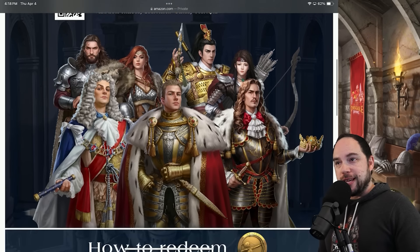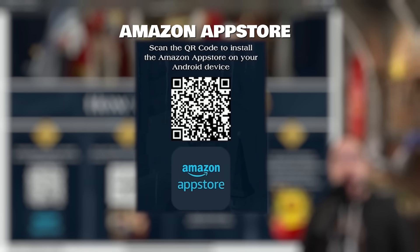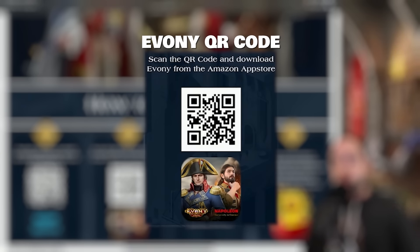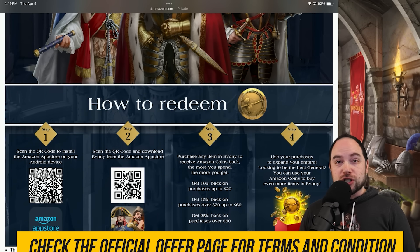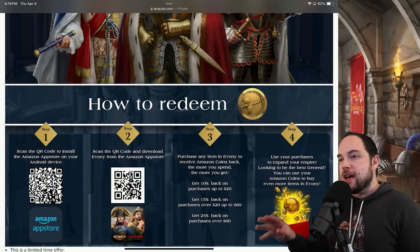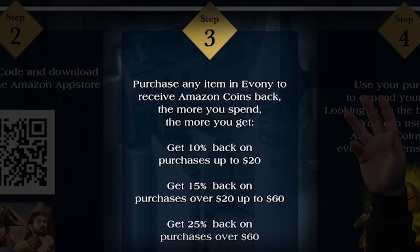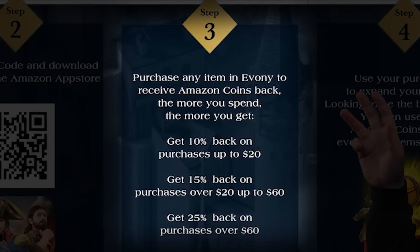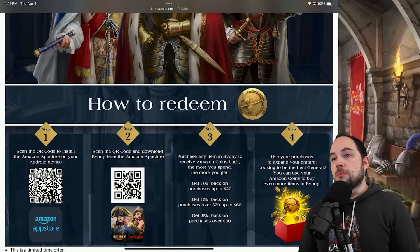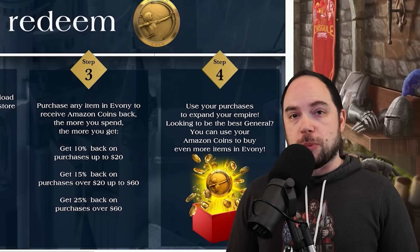From there, scroll on down — it'll tell you about the discount, and to redeem it, use my QR code on the left to download the Amazon App Store. Then download Ebony the King's Return. Once you've downloaded it from the Amazon App Store, you can purchase and use special Amazon coins, and this is where you get crazy discounts. There's an additional discount for a short window — purchase any item in Ebony to receive Amazon coins back. The more you spend, the more you get. I have personally used Amazon coins in multiple games, and it is a bonkers amount of discounts.